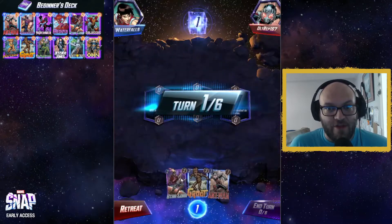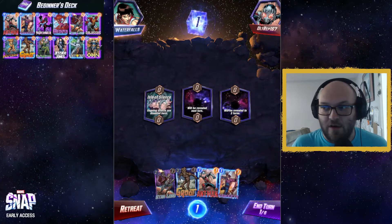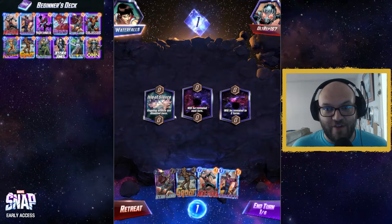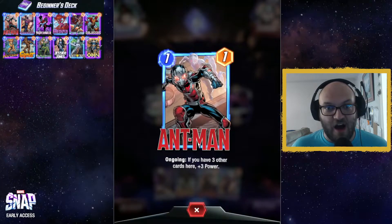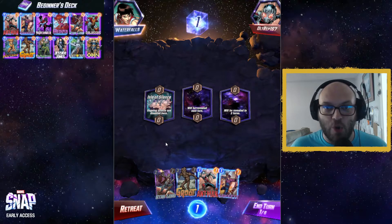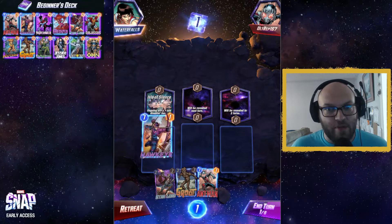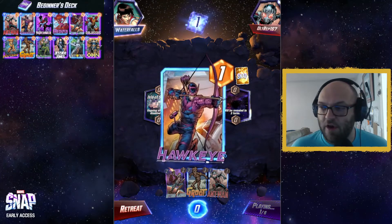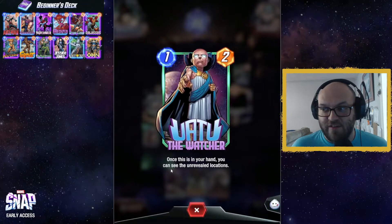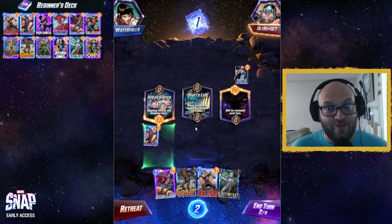Each and every game the three locations will shift or change between games, so you'll never have the same game twice in a row. The first location we have is the Isle of Silence, which means ongoing effects are disabled here. Ant-Man, if played here, will not get his boost, so I'm probably going to hold off on playing him there. We might play Hawkeye here since Hawkeye is an on reveal card. So I played my one-cost here, he played his one-cost over here. This card, once it's in your hand, lets you see unrevealed locations, so he actually knows what these two cards are going to be, which can give him a big advantage.